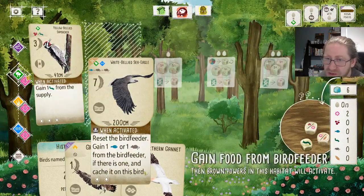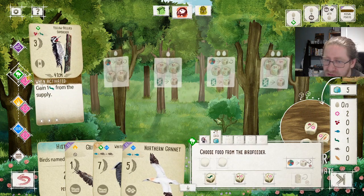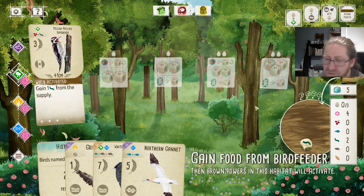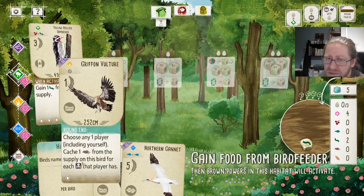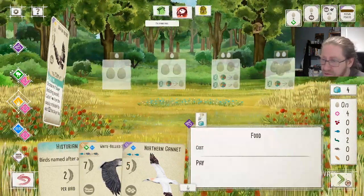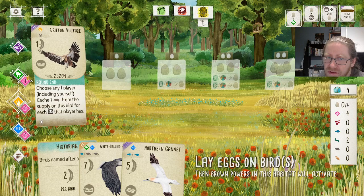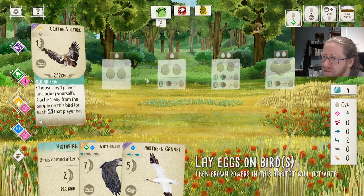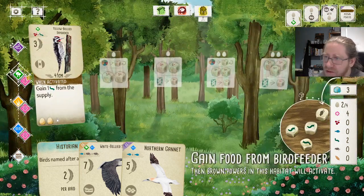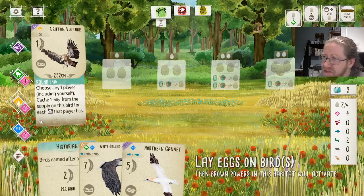I'm changing my mind — I think we want to play the White-Bellied Sea Eagle first, since we are going to need to gain more food. Taking the Nektar now is great for us. That means we also have to play the Gryphon Vulture to take the eggs — that's okay, so we get two eggs rather than one. Eggs in the forest is the round end goal, so it's great to have that prepared. Next round we have the Northern Gannet, and then the Gryphon Vulture and White-Bellied Sea Eagle for the third round.